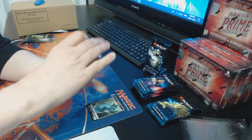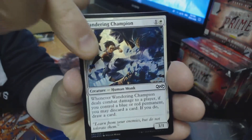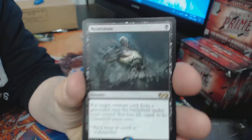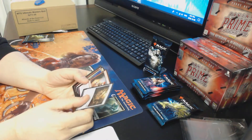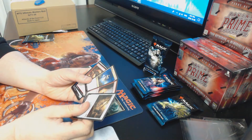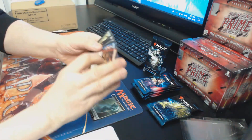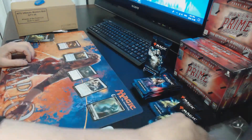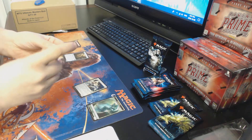Pack one: we got an Elemental token, a Wandering Champion, a foil, and a Reanimate to start — not bad at all. For uncommons we have a Heap Doll, Young Pyromancer, and Reviving Vapors, plus a Basking Rootwalla in the commons. Pack number one seems pretty good. Reanimate gets a sleeve right now.